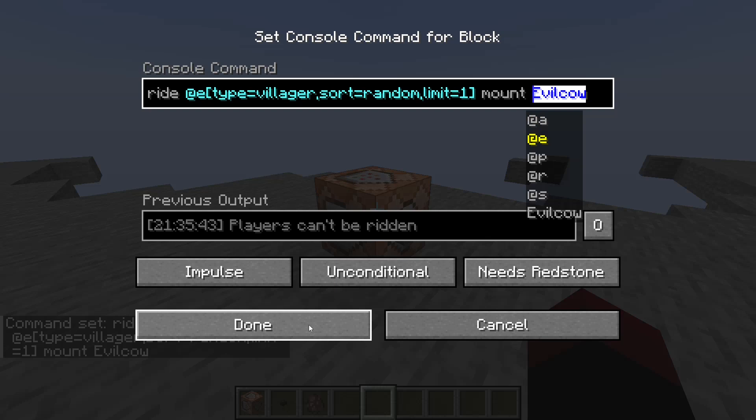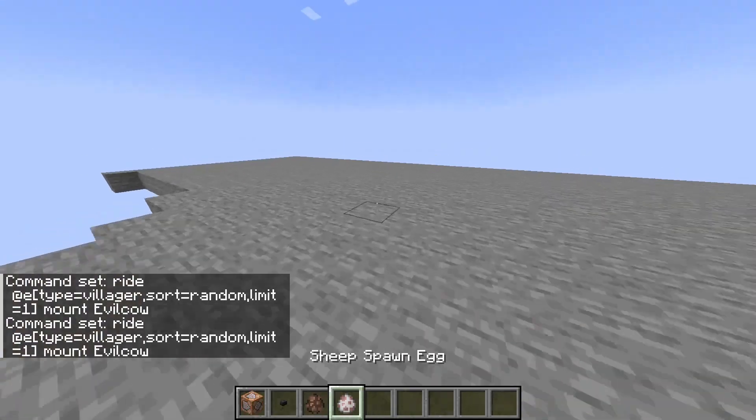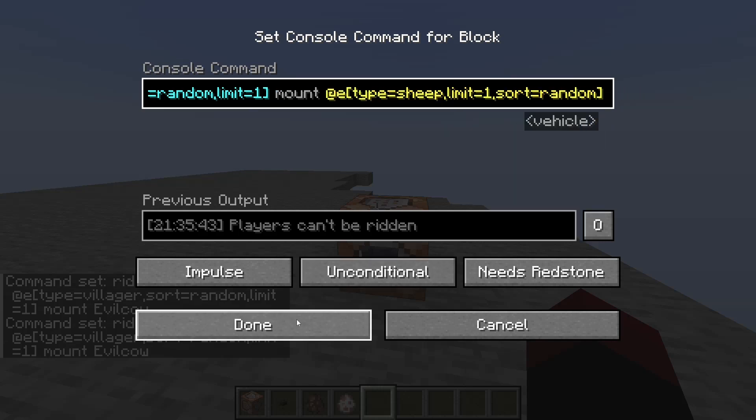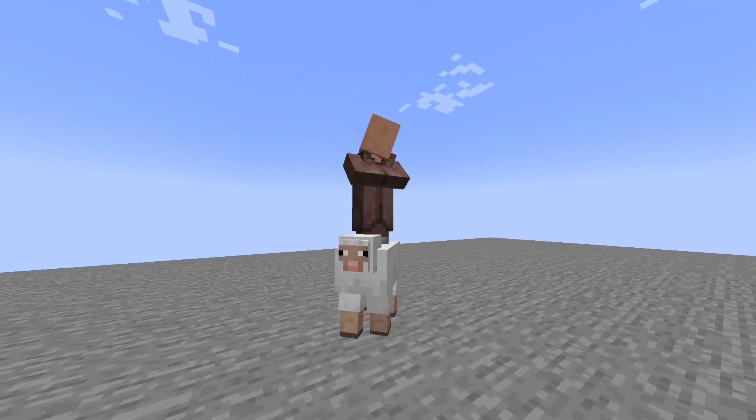But if you have another mob mount another mob, that does actually work. So let me show you how that works. Let me grab a sheep, for example, and I'm going to go ahead and place it right over there. As long as I am specific about what entity it is and it being that specific sheep, then it works perfectly fine. You'll see the villager is now on top of the sheep. Pretty cool, right? See you in the next one.